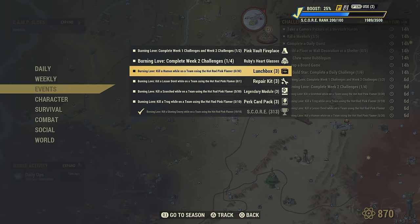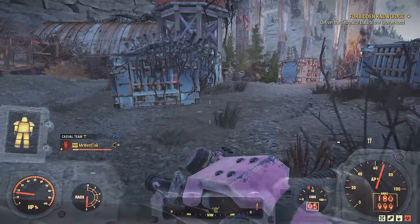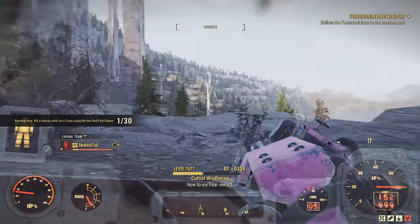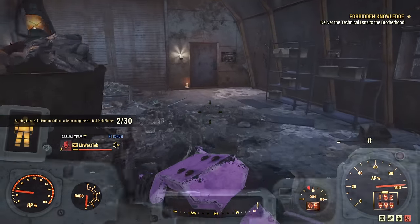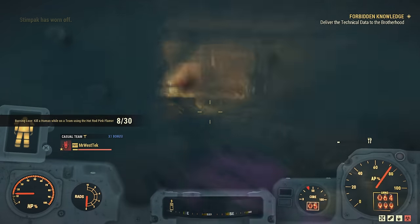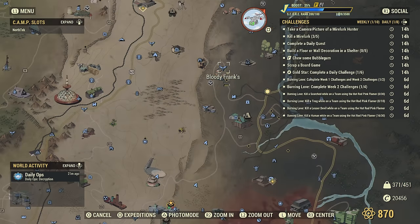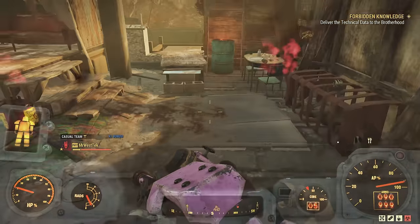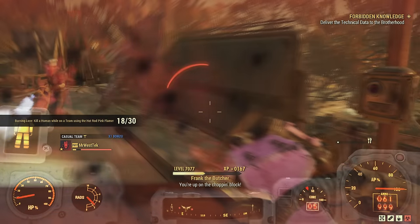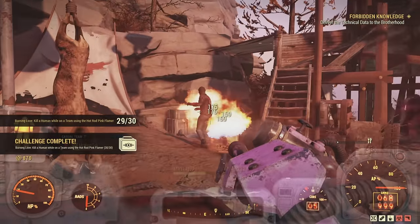The second challenge is killing humans — you need 30 of them. You basically want to be killing Cultists and Blood Eagles. A great place for Cultists is Lucky Hole Mine; there are a couple outside and a ton inside. Running all the way through I was at around 20, so I only needed another 10. A good place for Blood Eagles is Bloody Frank's. There are many places around the map for both — wherever you want to go, as long as you kill 30 of them.